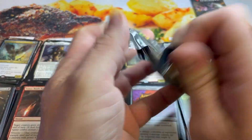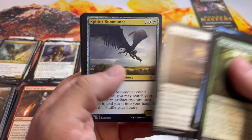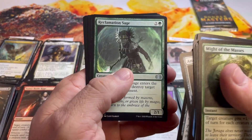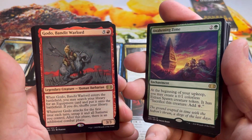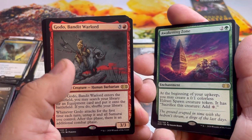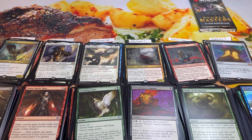Aaron, you are up. Remember all these totals are unofficial — I'll recount especially if they're close after the video. Pack result: Awakening Zone and Goto Bandit Warlord. That's 9 more. Nothing in the foil slot, but that definitely locks down the top spot for Aaron.